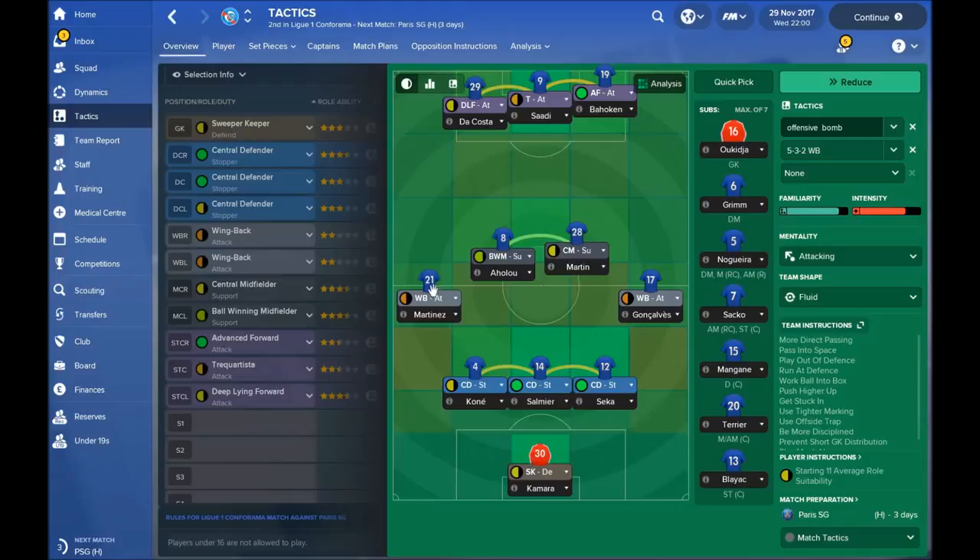Then we have two wing backs — attacking wing backs. They are going to run up, give crosses, some through balls, and they are going to be involved in almost every attack. Those guys are very important because they are the only wide men in this formation. So you should buy really great wing backs.